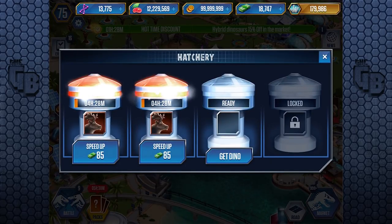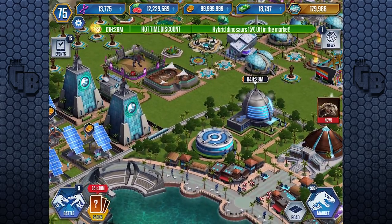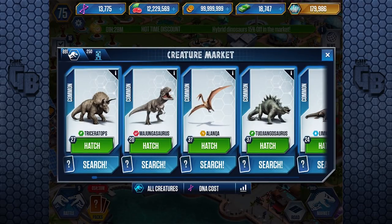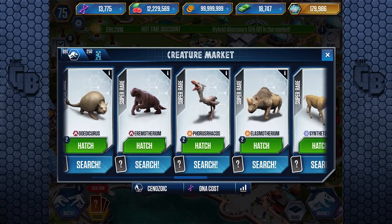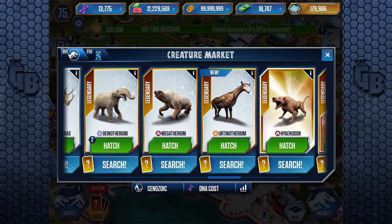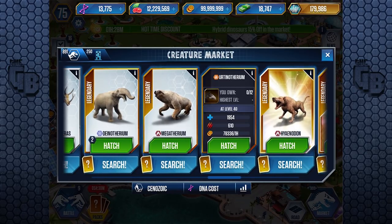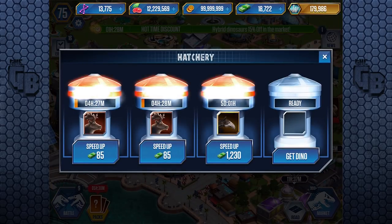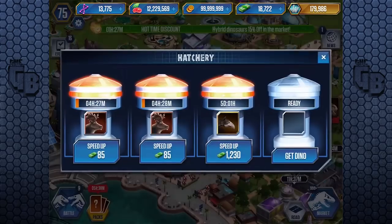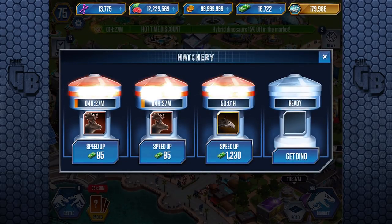I'll make a start towards the Megaloceros hybrid. If it is the Uintatherium, I think we have it unlocked, I just haven't hatched it. There it is — awesome! Just in case, 25 bucks — oh it takes five days. Actually, I shouldn't have put that in because it's going to take up that slot when the others are done. Bugger.